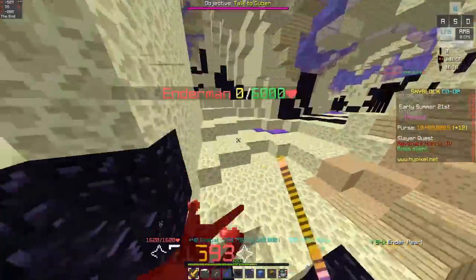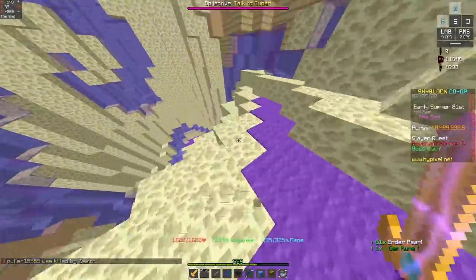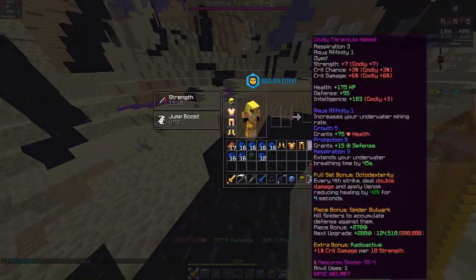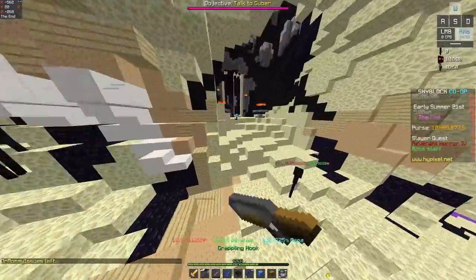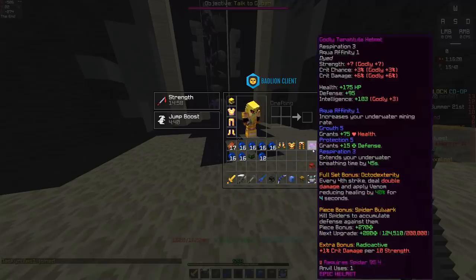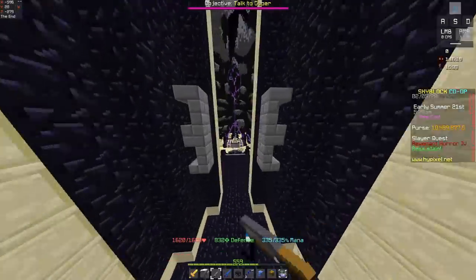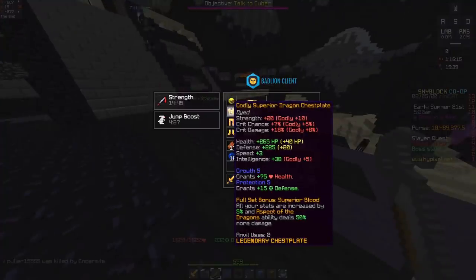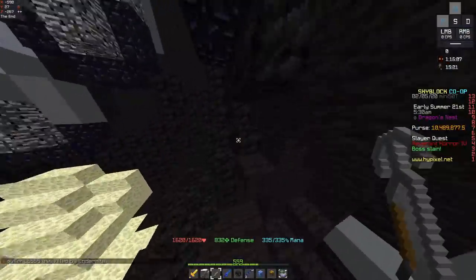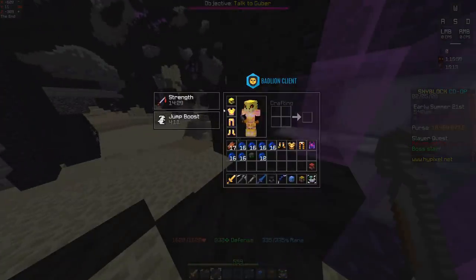The thing about it is the damage difference is pretty minimal overall. No one is using superior for its pure damage anymore — people use superior for its increase to luck, its increase to health, defense, and so on. Those stats with superior are way more than if you're running the tarantula strong armor set. But another argument is that superior costs way, way more than this set. You can probably get the strong and tarantula set for under 10 mil, and you can definitely buy this whole set for less than the price of a superior dragon chestplate.